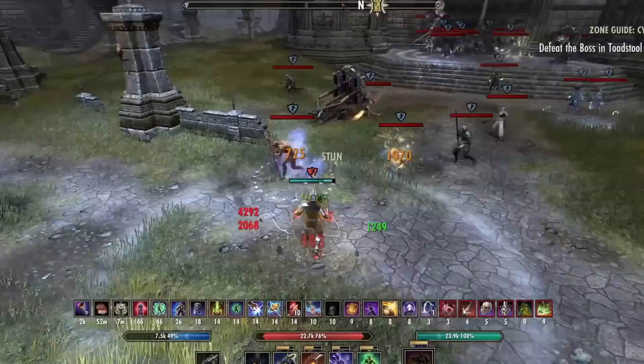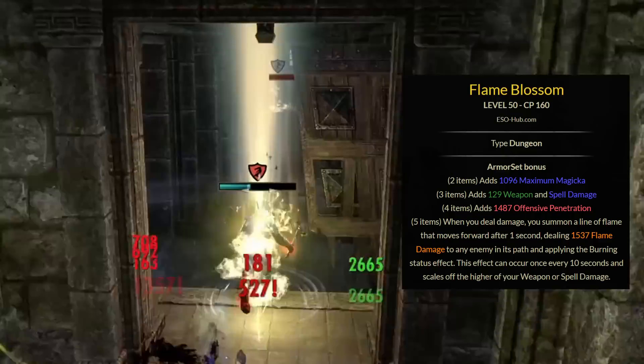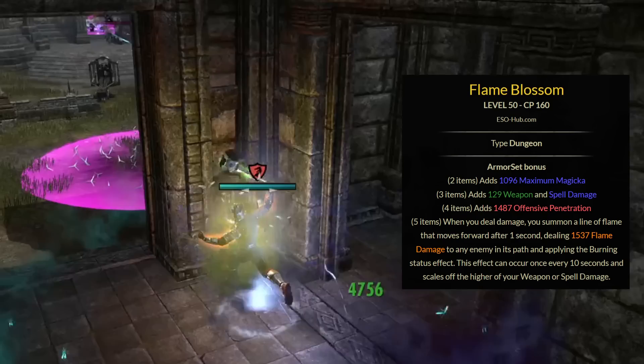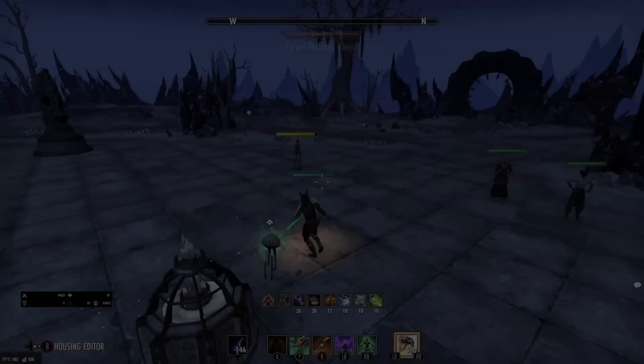So for the first set, we have Flame Blossom. This gives you a 2-piece of maximum magicka, a 3-piece of weapon and spell damage, a 4-piece of offensive penetration, and the 5-piece: when you deal damage, you summon a line of flame that moves forward after 1 second, dealing 1,537 flame damage to any enemy in its path and applying the burning status effect. This effect can occur once every 10 seconds and scales off the higher of your weapon or spell damage.